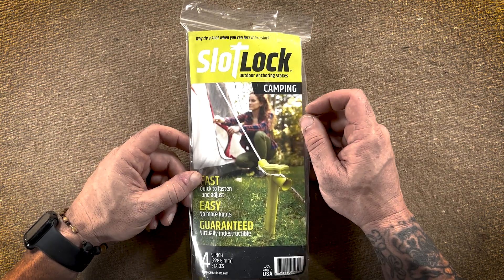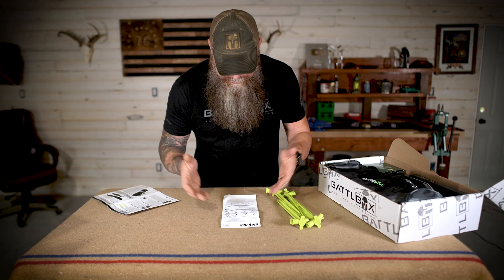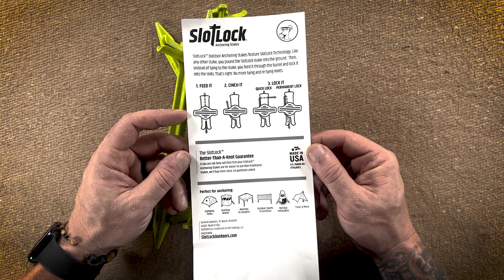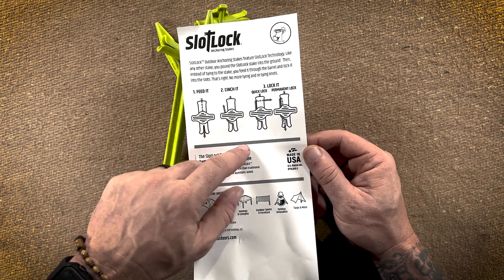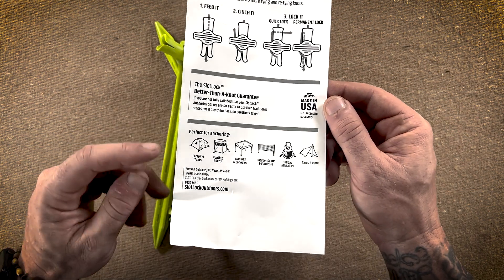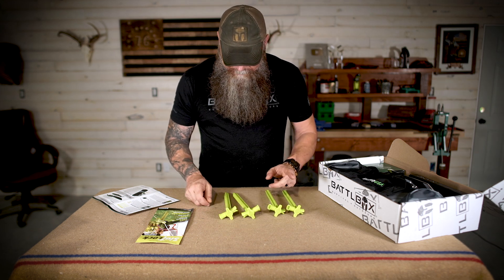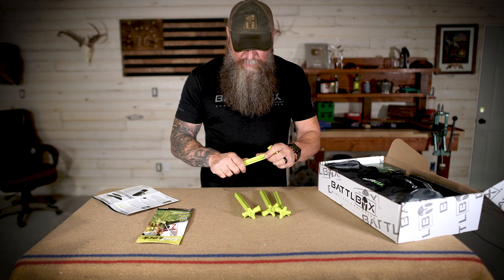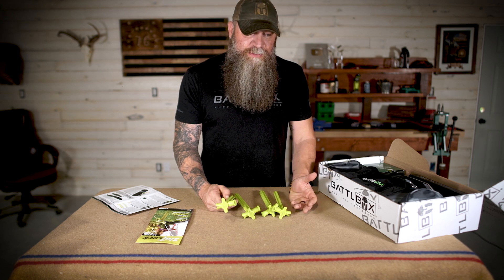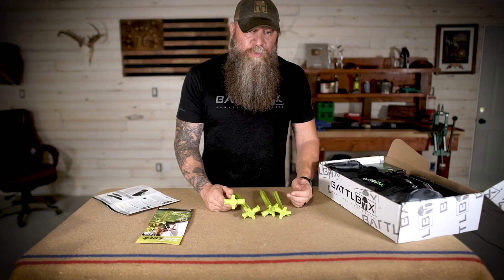We flip it over and you can see the stakes. As you can see on the back, it shows how to use the stake with your guideline and what it's perfect for anchoring: camping tents, hunting blinds, awnings, camping canopies, outdoor sports and furniture, holiday inflatables, tarps, and more. Here are your four stakes — 100% made in the USA, very very durable and quite nifty. These aren't like the cheap stakes that come with typical tent packages — thin, crappy stakes that absolutely suck. They don't hold well and they're not very long.